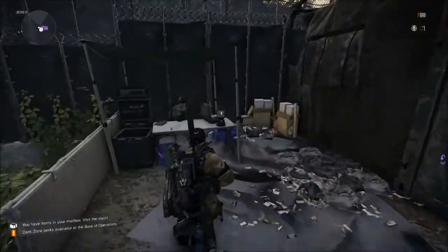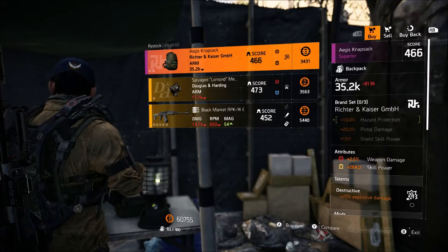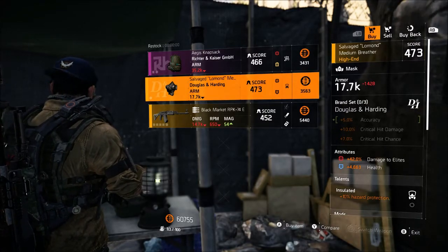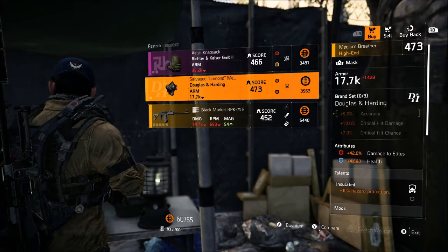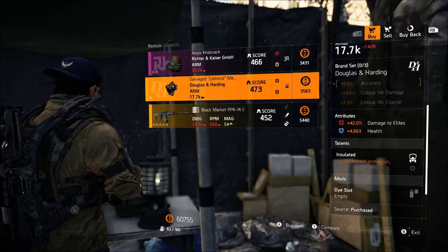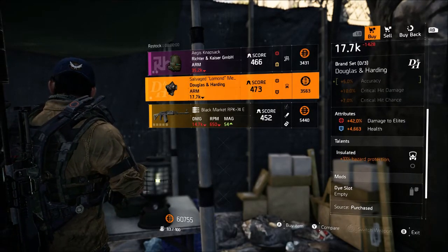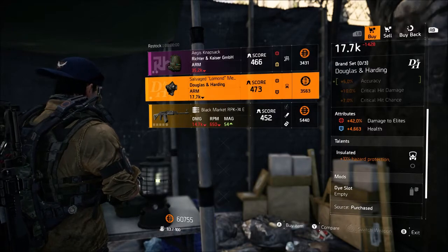This is the main thing you really want to pick up from this whole vendor reset. They are selling a Richter and Kaiser mask with 42% damage to elites, along with health and hazard. You can roll Hard Hitting on it and use this mask for the accuracy as well — it's a pretty awesome mask. If you need a really high stat roll mask, I highly recommend buying at least two or three of these for your builds, or just to have on hand. You can get it a little higher with really good RNG — maybe hit the 50s — but this is the first time I've seen a stat roll this high on it.